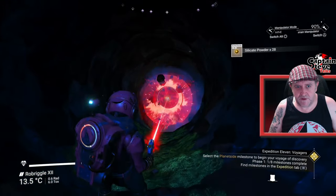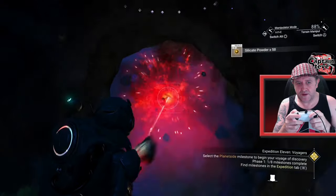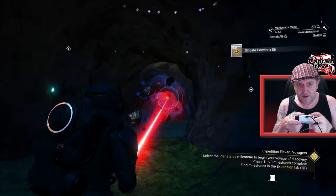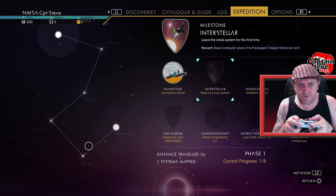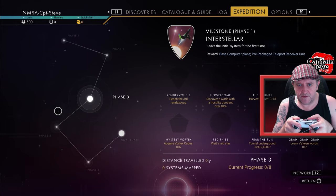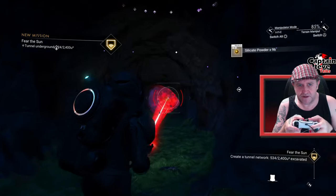Let's make this nice and big — if you make your beam bigger by pressing R2, you can dig this out a lot quicker. We're just going to try and tunnel all the way across. There is a badge for this — it's called Fear of the Sun or something like that. If I get that up, you're going to see how much progress I'm making.